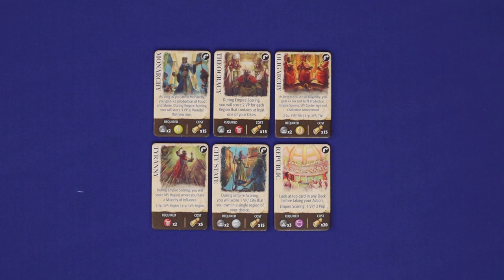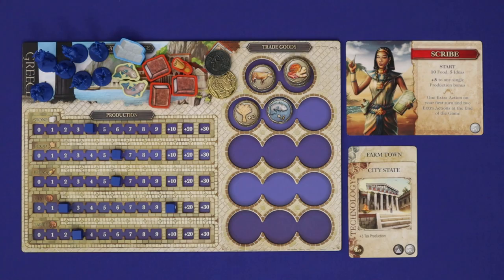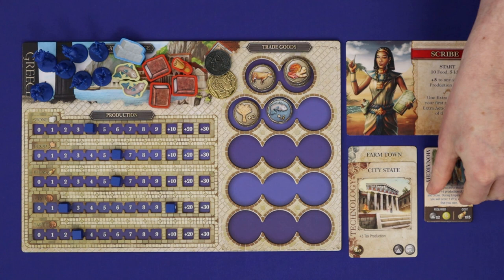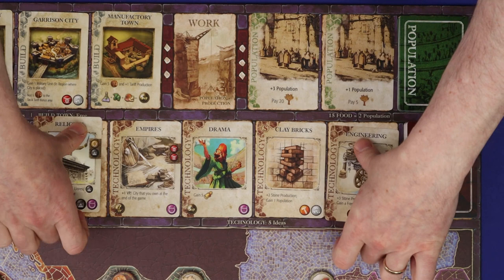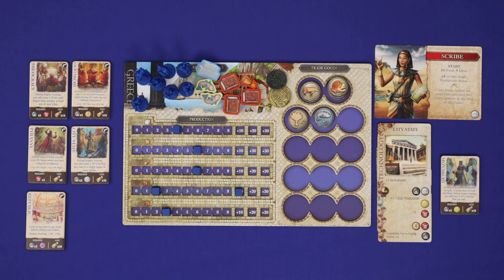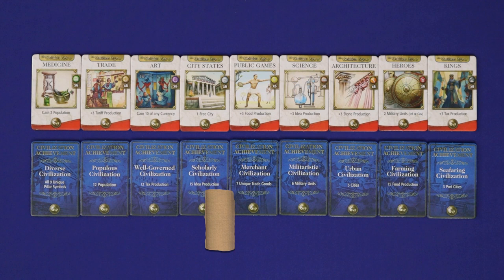The eighth and final action is government. Choose one of the six government tiles not yet taken by any other player, make sure you meet the prerequisite icons in the bottom left corner, and pay the idea cost in the bottom right. Then take the tile and add it to your collection on the unflipped side. While you have this tile, you may have an ongoing benefit and a personal objective which you can score during empire scoring. You also have a once-off free action which you can take on your turn, flipping the tile over to sweep out any one offer of cards, put them on the bottom of their deck, and replenish before your action. You may only have one government at a time; if you wish to change your government, return your tile on its unflipped side to the main display and then purchase your new tile in the same way.